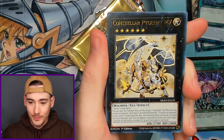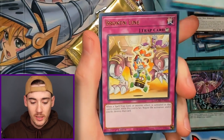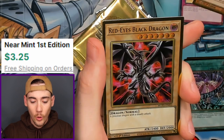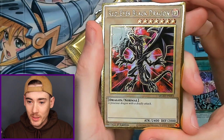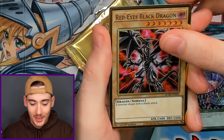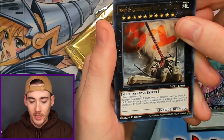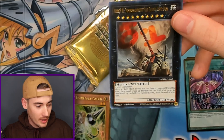Micro Coder, Constellar Ptolemy, Fossil Dig, Broken Line, Psy Frame Gear Gamma — oh there it is! Red Eyes Black Dragon! We got him! Nice! And we got it with the Psy Frame Gear Gamma, and then number 81, Super Dreadnought Rail Ganon.